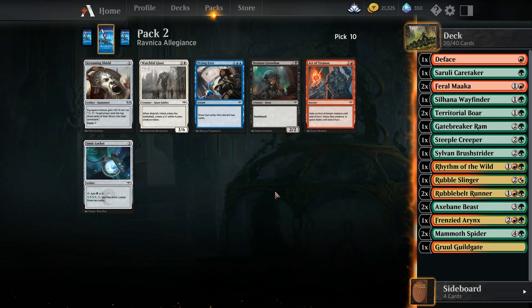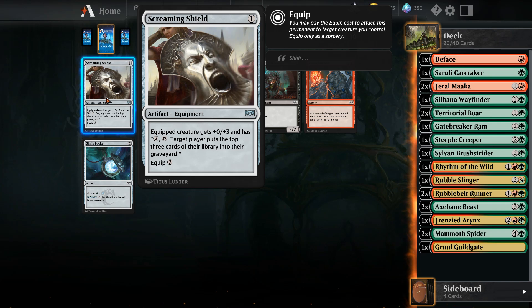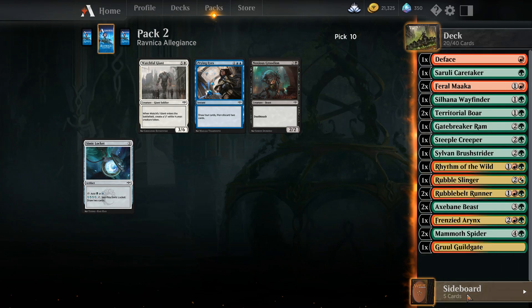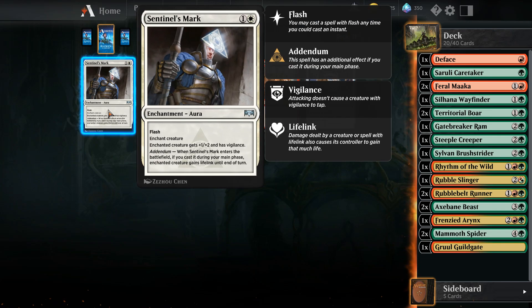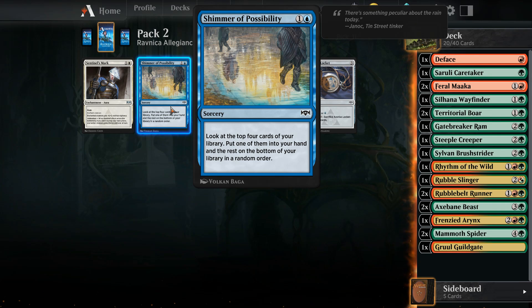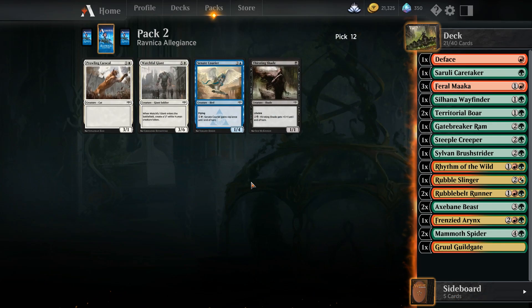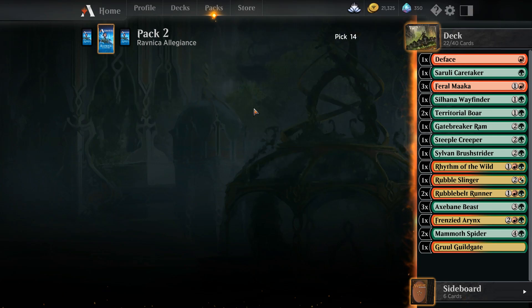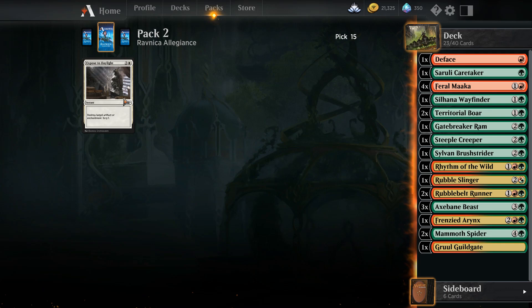Now we're on to the next pick. Screaming equip - gets three life and has pay two to tap target creature. It costs white. Act of Treason is interesting - we could throw that into the sideboard if we don't get the right cards. Or we could potentially utilize these. But we'll grab another feral. None of these are interesting, so we'll just grab the blue because we have that splash. We'll grab that. And we'll grab another cat - that goes to the sideboard.